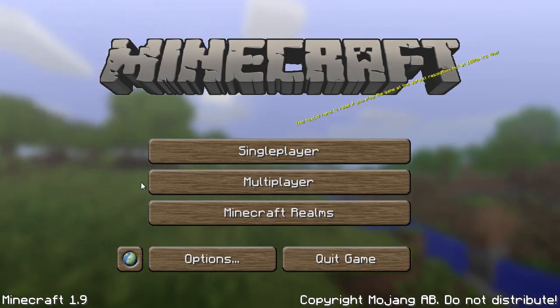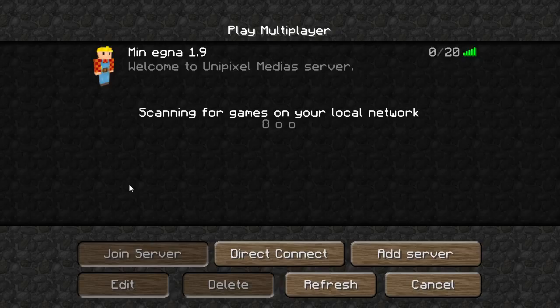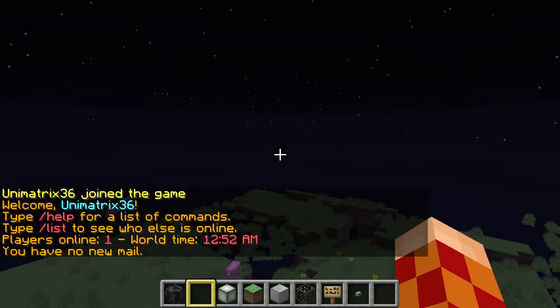720p is kind of enough for gameplay anyway. The second thing is that I actually have a server — it's a so-called Spigot server. For people who know server things, you know what a CraftBukkit server is. Spigot is an optimized version of CraftBukkit; it will reduce lag and stuff like that. Spigot for 1.9 is actually out and that is what I'm running here.